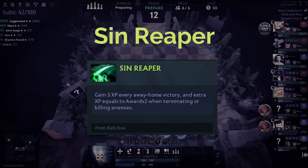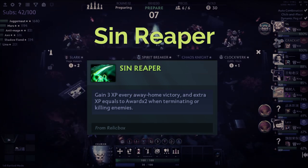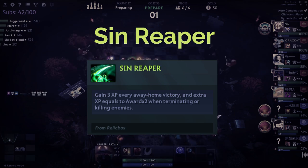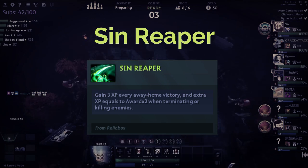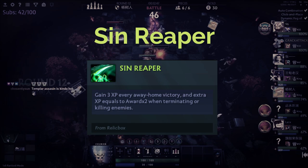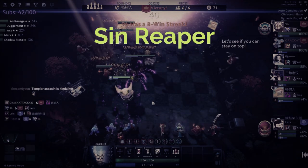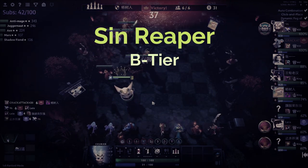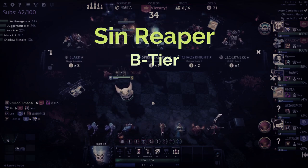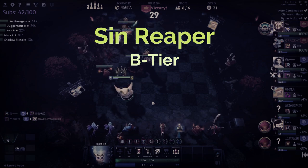The next relic is Sin Reaper. The way it works is that when you win a round on the enemy's board you receive three experience towards your next level, and if you manage to steal a streak from someone else, XP is provided at a rate of two times the length of that streak. So if they had a nine win streak, you'd receive 18 experience instantly. Considering how situational it is, I place it in B tier — most of the time it will only provide an average return.